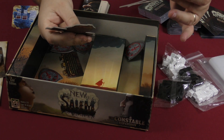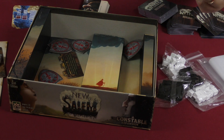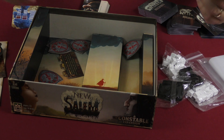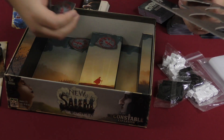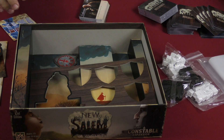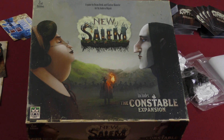This looks like the first player token — it says 'insert me into the base head first.' We have all the tokens in here, and that looks like everything that comes in the box. That is New Salem, which includes the Constable expansion from Overworld Games. Thanks for joining us — we'll see you on the flip side, take care.